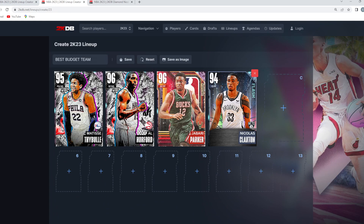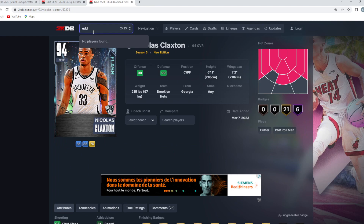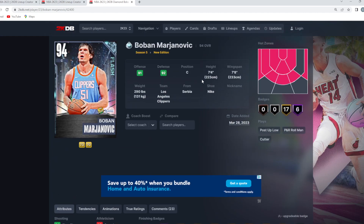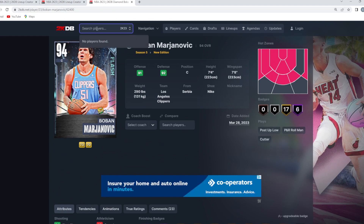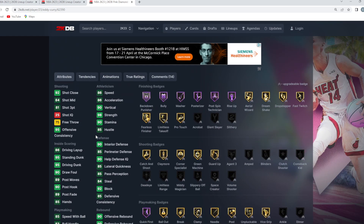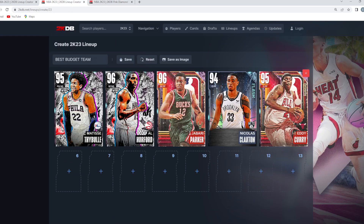At the starting center, I don't think this card is that great but we have to go with pink diamond Eddie Curry because there are no great budget centers under 10,000 MT. I debated Boban, but he only has 25 speed and 25 acceleration — if he had 60 speed he'd be glitchy because he's seven foot four with a seven foot eight wingspan, but that low speed is tough to work with. Eddie Curry is the better option at around 10,000 MT. He's seven foot with a seven foot six wingspan; yes, his jump shot is terrible, but overall he's a better card than Boban.